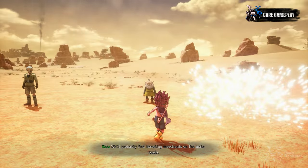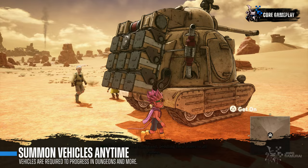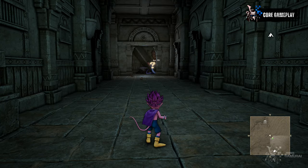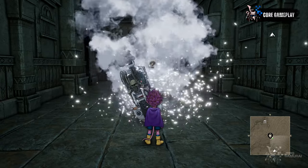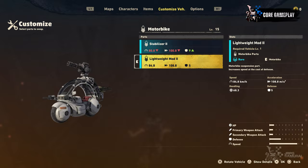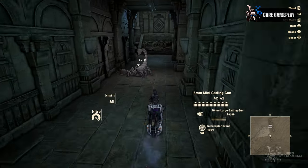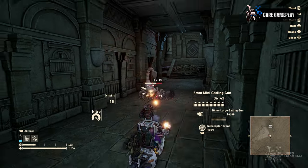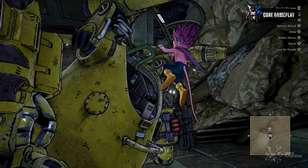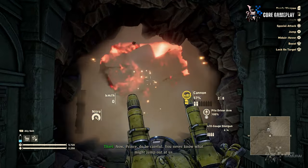You can summon your vehicle anytime and anywhere in Sandland by using the Dragon Ball capsule technology. So when exploring difficult-to-traverse areas like ruins, vehicles play a vital role when progressing. I remember crossing a long dark pit where the only way through was using my customized lightweight motorbike and speeding across a ramp to reach the other end. Vehicles in Sandland are comparable to the Zonai devices in Tears of the Kingdom.